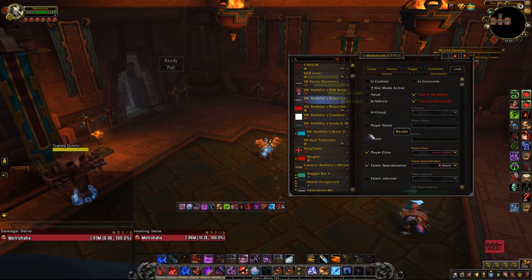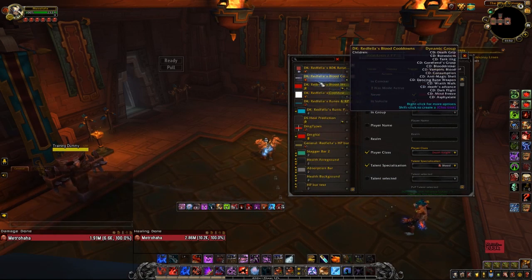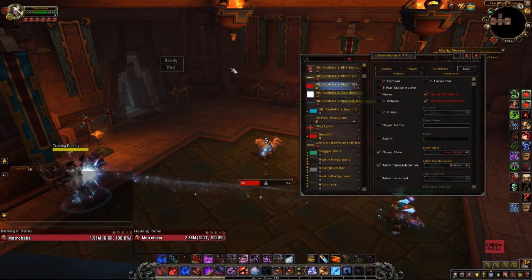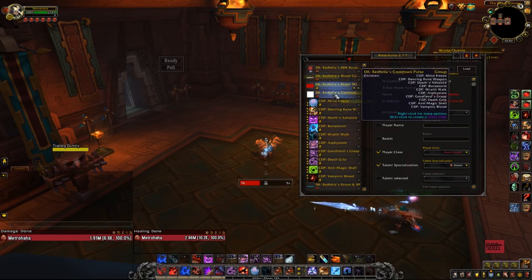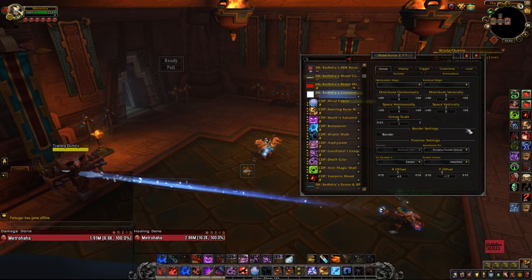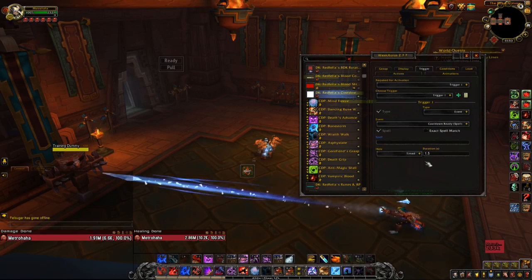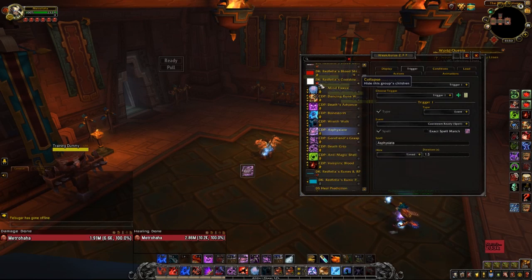We have the actual cooldowns — the minor cooldowns, like the small version of the cooldowns. We have one for pretty much everything major. We even have the CD for the tank ring just in case you ever go back for Timewalking. Here's another spell flash WeakAura — basically whenever a CD comes up it will flash and stay on the screen for about a second and a half. I have pretty much every major CD that you would want in there.